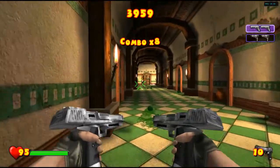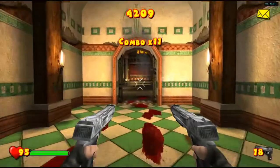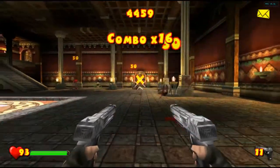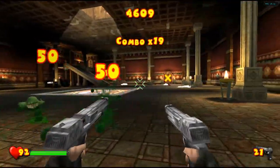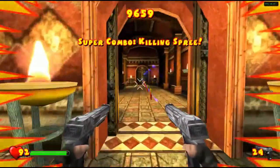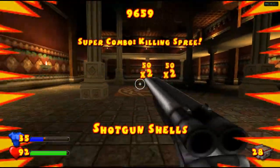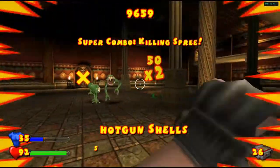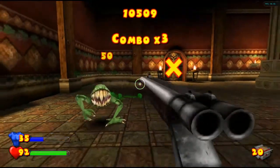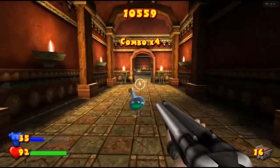If you're asking what controller I'm using, I'm using an Xbox One controller connected to a PC. In this game auto-aim is enabled by default, so it's a bit easier to aim with the controller. Super combo killing spree — that's great. And now we get the double shotgun, which is overpowered. It's strong like a super shotgun from Doom. It fires much faster than in the first and second encounter and Serious Sam 3. I love this shotgun so much.